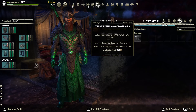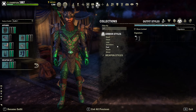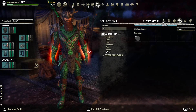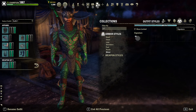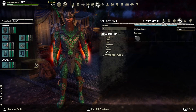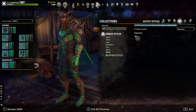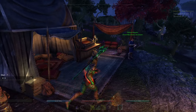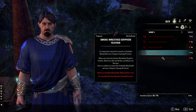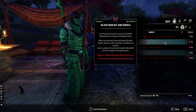That's the Y'ffre Fallenwood grass gauntlets, Fertile Greed's helmet. Oh, the helmet's different — I like that. Now let's see what they all look like together. I already cheated, I already did.